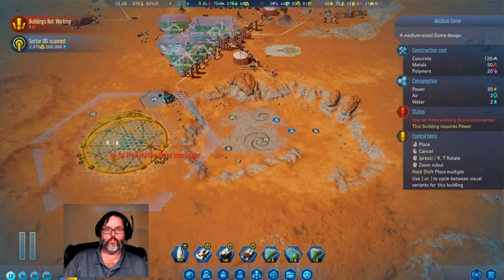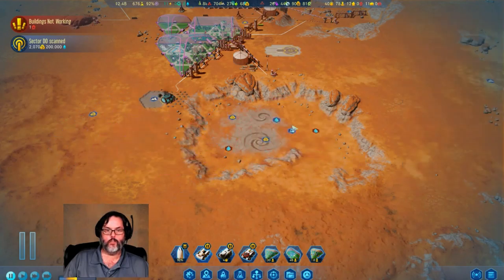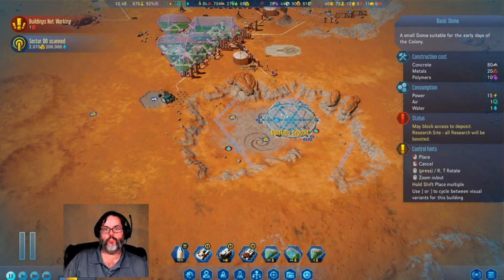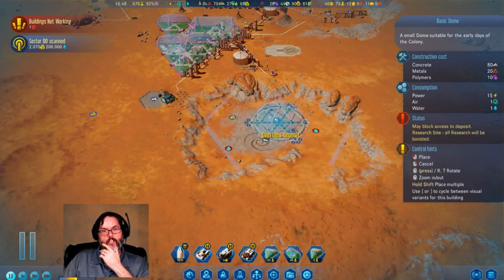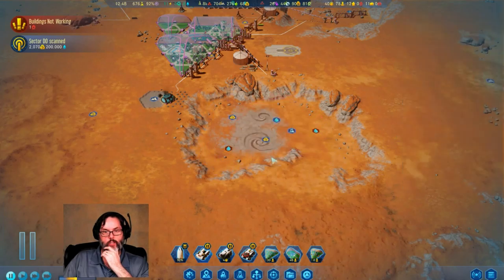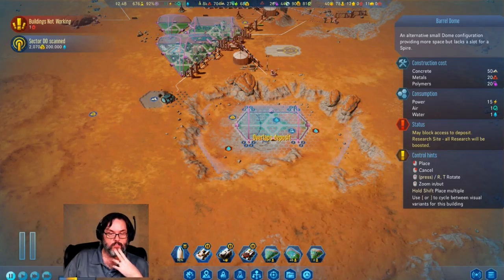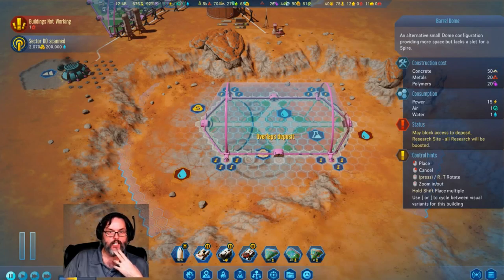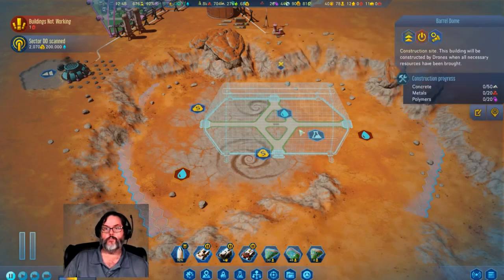If we went with a basic dome, I could build that there. We could actually not worry about the little water — can we do that with the bigger dome? Not really. What about a barrel dome? We could do that. So if we put a barrel dome right there, we could access — we could put research in there, and also do water on the outside and some rare metals. I'm gonna put that there but turn it off just to placeholder it.